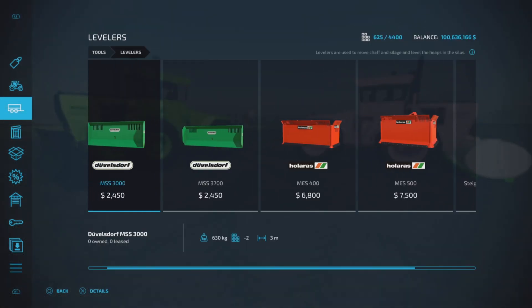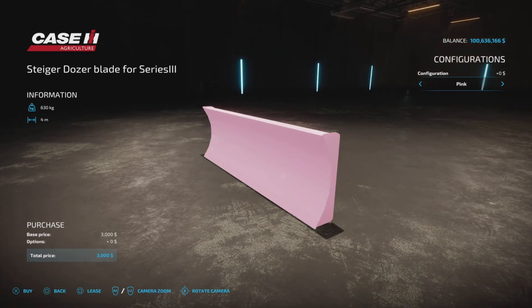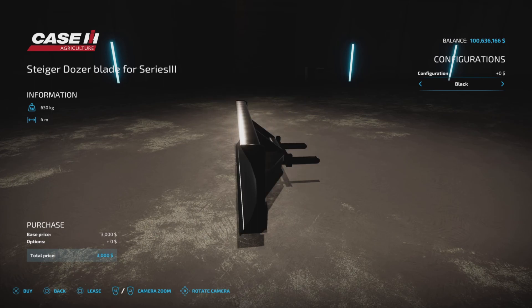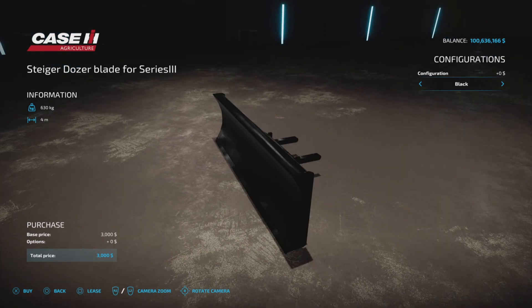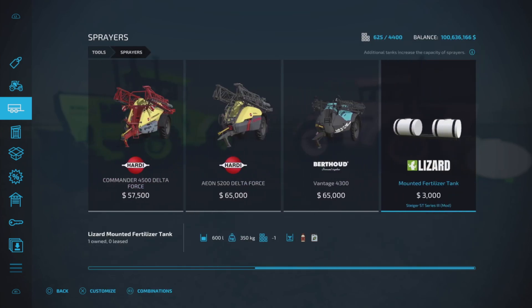The blade is found under Levelers. Here it is - the Tiger Dozer Blade for Series 3. Three thousand dollars, four meters in width, 630 kilograms. Color options include green, Spirit of 76, pink, and also a black option at no extra charge.